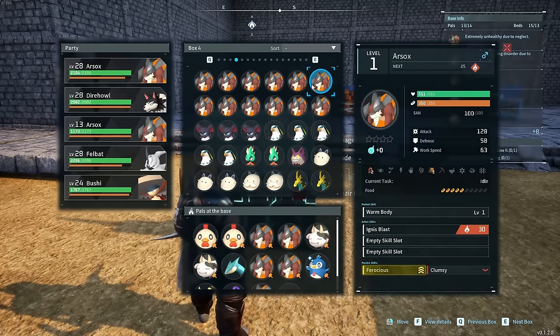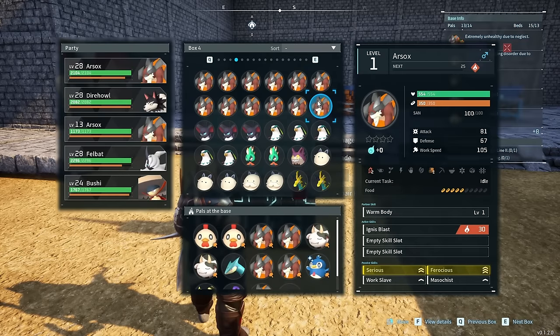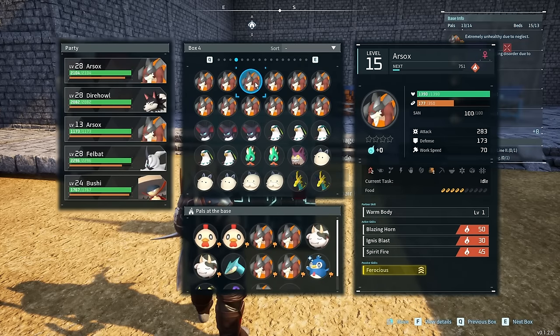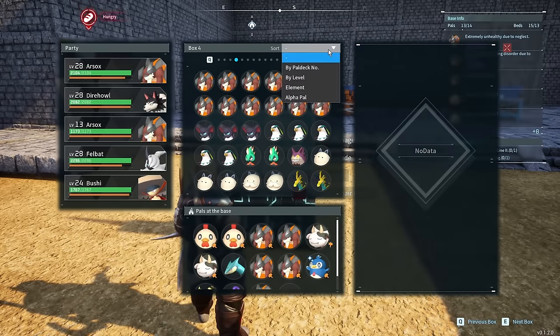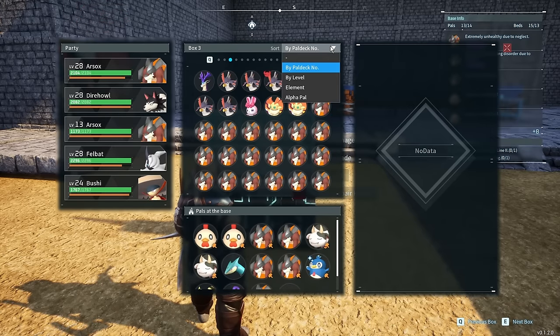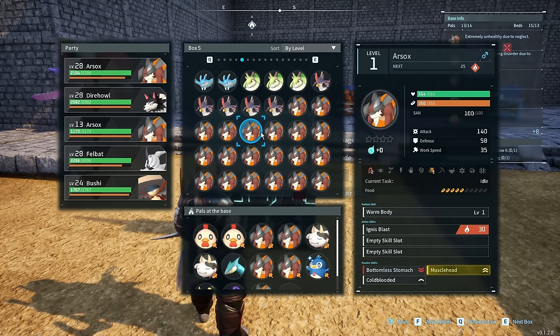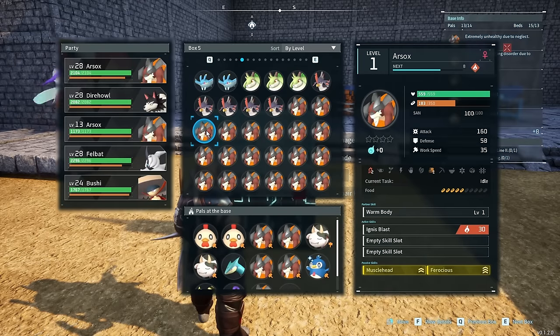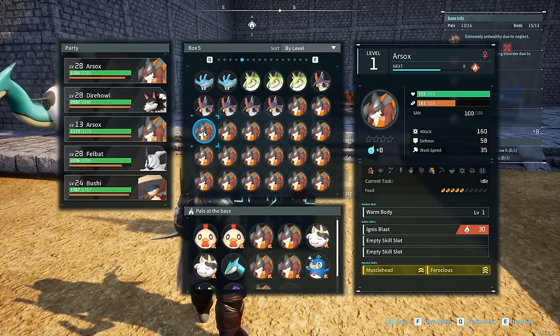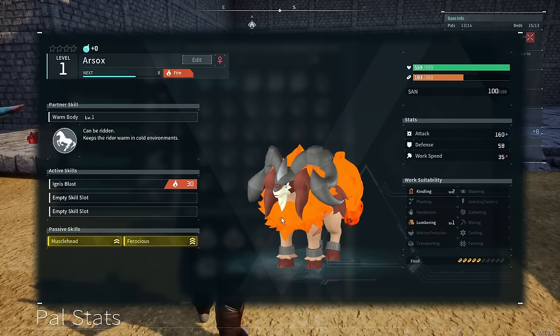It honestly doesn't seem like breeding these together makes any difference, really. I'm sure it has some sort of pull. I wish all these guys were level one — that would be cooler. So here, let me sort by level and go to the end. Let's take a look at their actual stats — attack, defense, all that good stuff. This guy's level one, 60, with 160 attack. I wonder if that's calculated after we get the ferocious buff — surely it is. It's gotta be the muscle head that gives us the 30% increased attack damage.